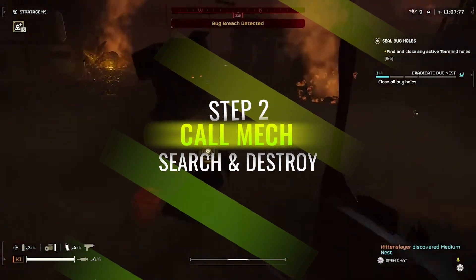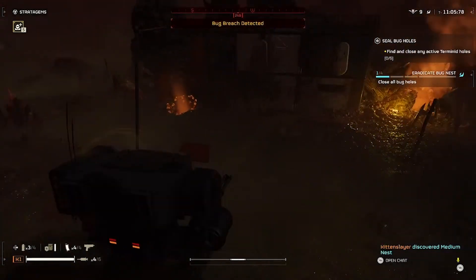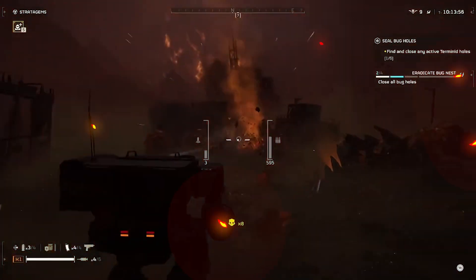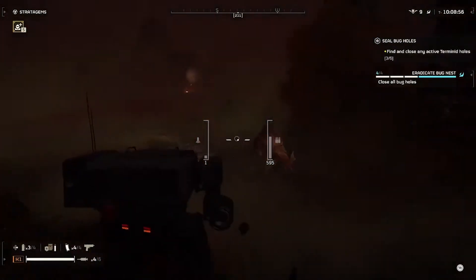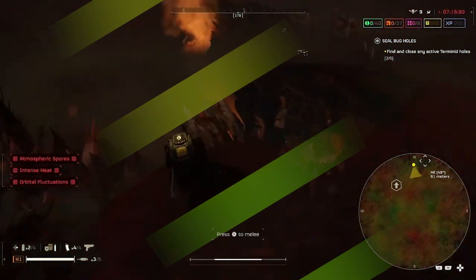Whenever you do land, make sure to throw your mech in the center of the first hole so you can start blowing these up. When you rocket all of these, make sure the mech is fully turned and you're aiming for the center of the hole.